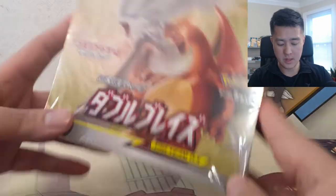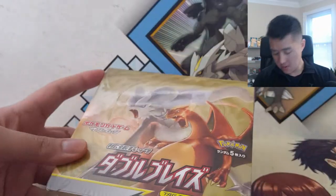In the next Double Blaze video - not this one - we will be giving away a copy of Reshiram Charizard Tag Team, which in my opinion is going to be the big chase card in the upcoming Unbroken Bond set. So definitely look forward to that next Double Blaze video. With all that being said, let's jump into this box - I'm really excited!